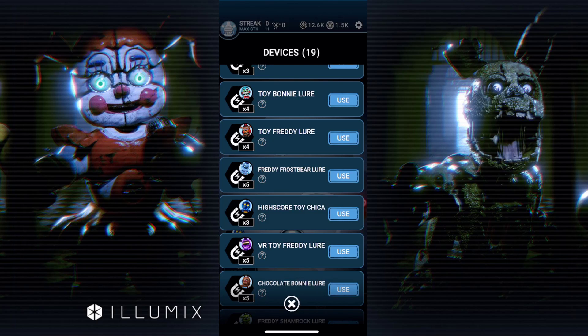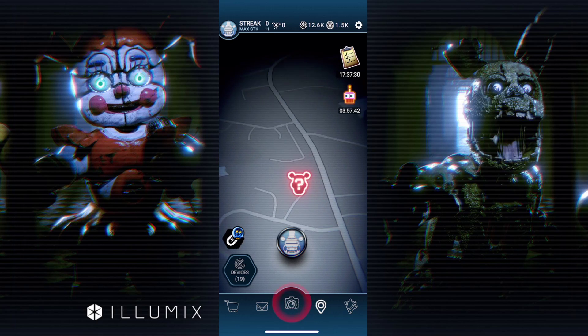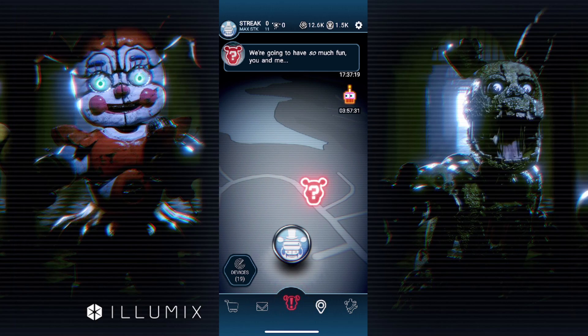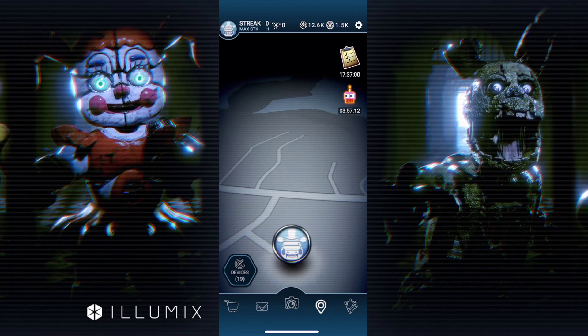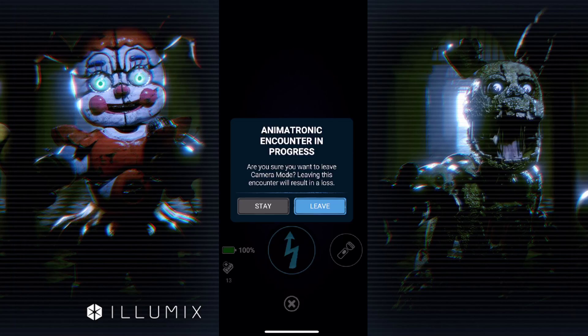VR Toy Freddy is purple and High Score Toy Chica is blue, so I think it's pretty obvious there's going to be a gamer Toy Bonnie — maybe something with the guitar. It's confirmed there are four characters in this set, so after Toy Bonnie it could be Mangle or Balloon Boy as the fourth one.